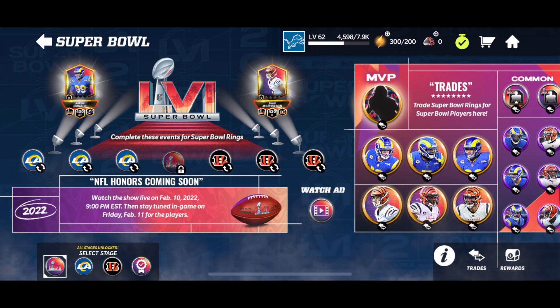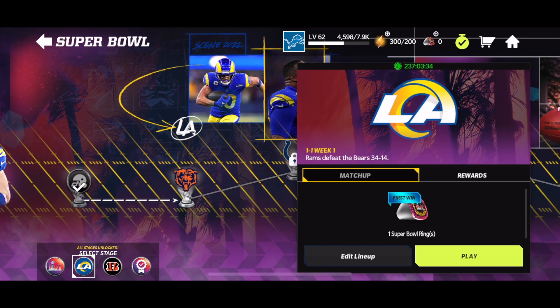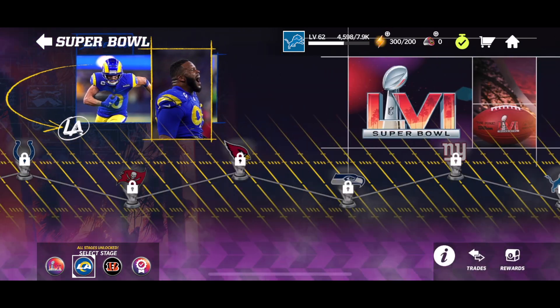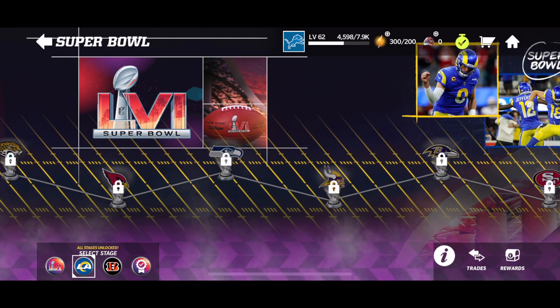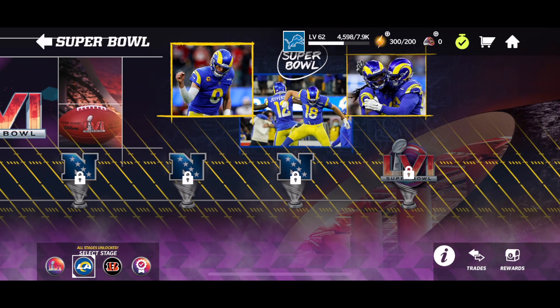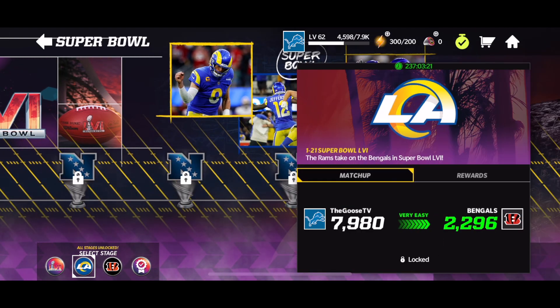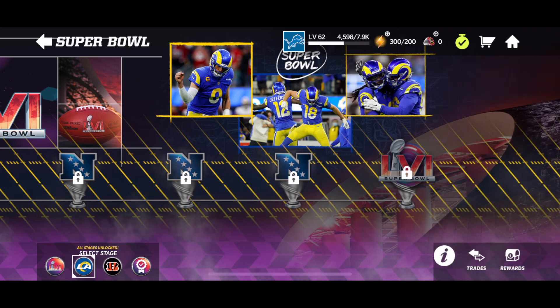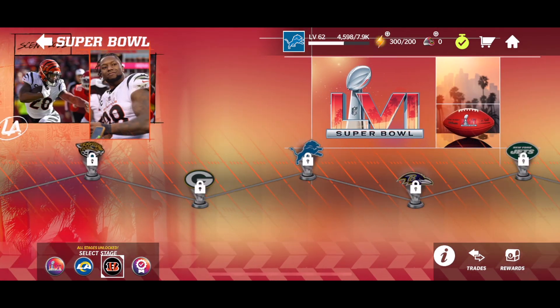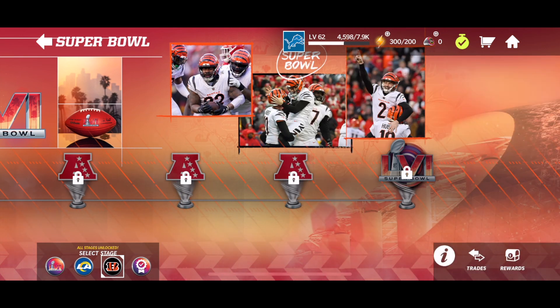Events are pretty simple. We've also got journeys, and these journeys are nice because they do not cost any stamina. Each event you play gives you one Super Bowl ring — you'll play through each team's whole season schedule of events, working on these however long you'd like. Everything including conferences gives you a Super Bowl ring, and then once you complete the journey you get another 30 Super Bowl rings. The exact same thing applies for the Bengals. There's really one currency in this promo: Super Bowl rings.